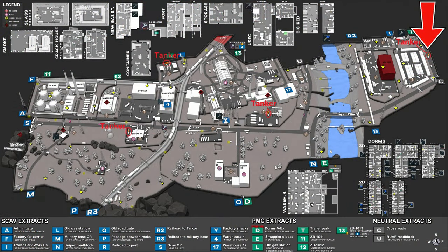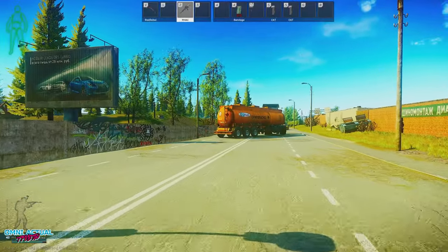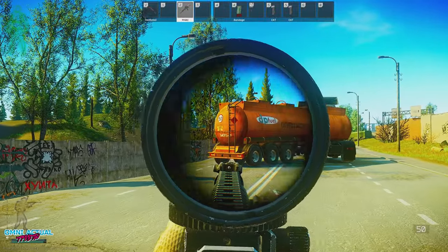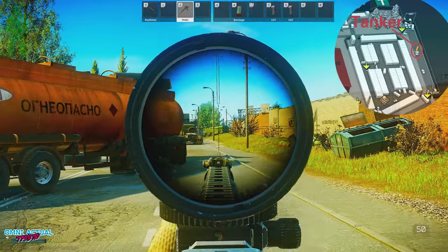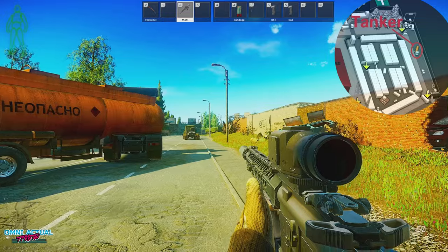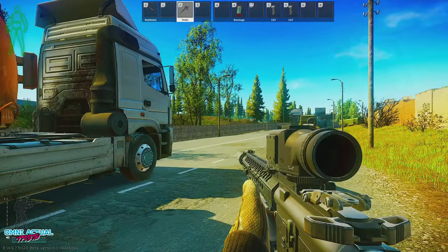The fourth and final tanker is directly south of the crossroads extract, outside the southwest side of storage. If you're lucky and spawn on the east end of the map you could be very close to this tanker, giving you a nice head start. But players can also spawn on both sides of this tanker in each corner of the map, so be careful when planting here especially right after spawning.